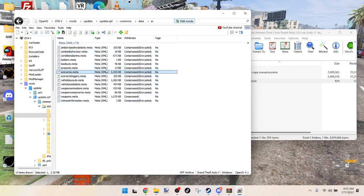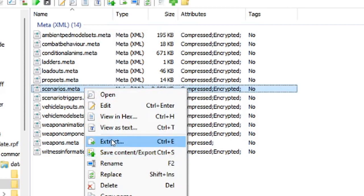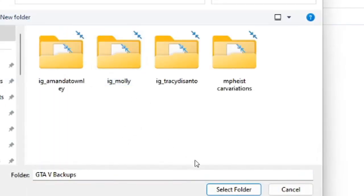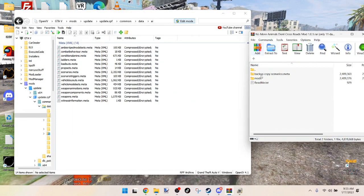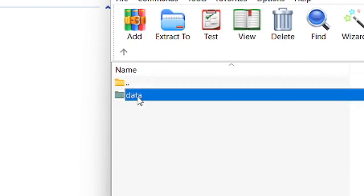Before you replace it, you need to make a backup of this file just in case you don't want it anymore. Right-click, extract, and put it in your GTA5 backups folder. Now that it's backed up, go to the file you just downloaded — navigate through mods, update, common, data, ai.